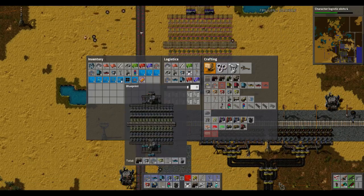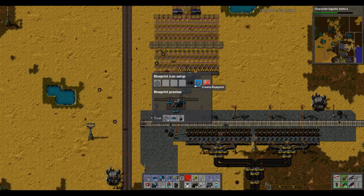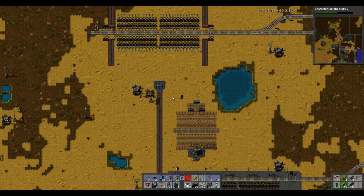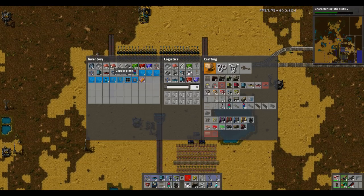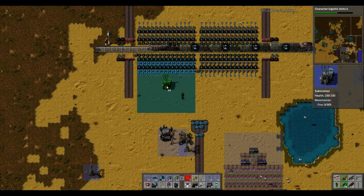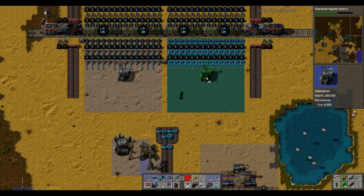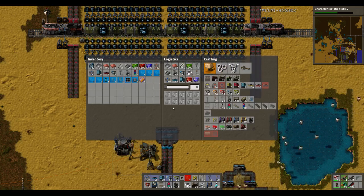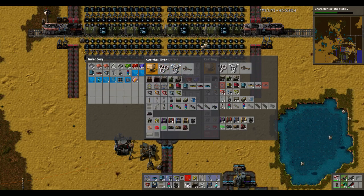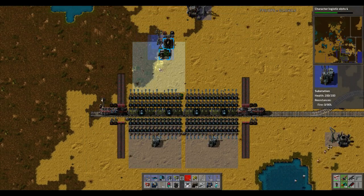Because what I'd like to blueprint is just the belt output. Let's think about this for a moment, because what I want to do is put in some buffer storage. That is going to take a fair bit of material and I don't have what I need as a provider. All right, let's get them on the way - I'll throw down these substations up here.